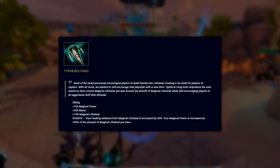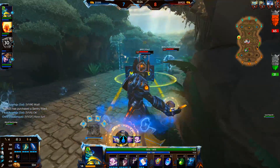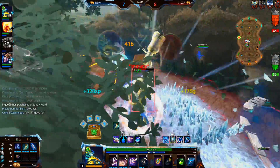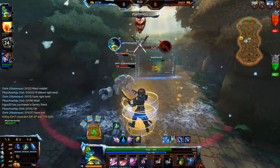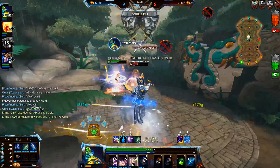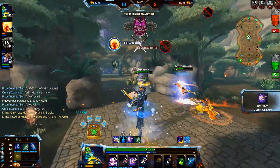And finally we have Typhon's Fang. What the fuck? This item gives you 100 magical power, 200 mana, 15 magical lifesteal, and — hear me out — your lifesteal is increased by 50%. But wait, there's more. Your magical power is also increased by 100% of the magical lifesteal you have. Good luck out there.